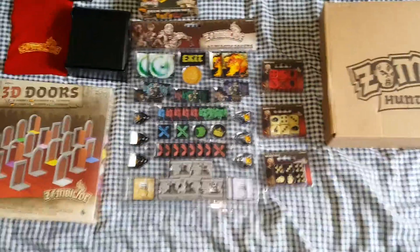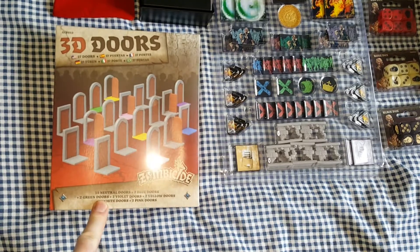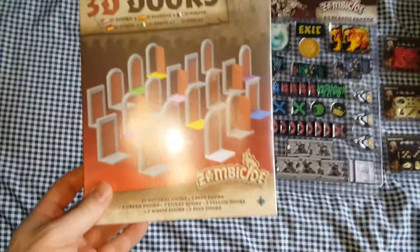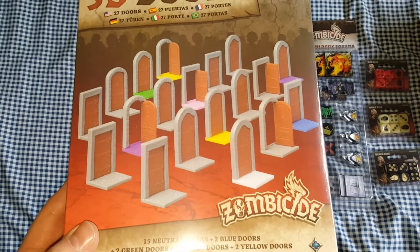Hopefully my camera will — the light on the camera will stay on. But first of all we have the 3D doors. I'm not going to take them out of the box, you can basically see what they are. They've got 3 different types of doors, there's 27 in total.